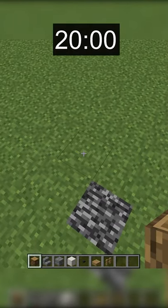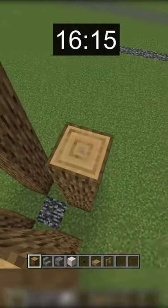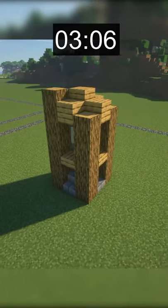I put 20 seconds on the timer, and go. For this build, I started with a 3x3 cube made out of oak logs, oak slabs, and stone bricks. I quickly learned, however, that building a detailed clock tower in 20 seconds is pretty much impossible.